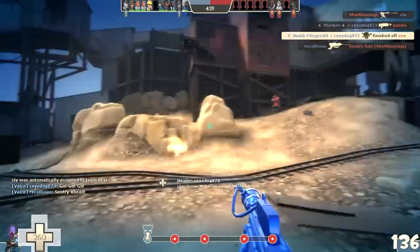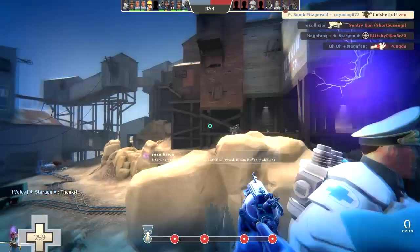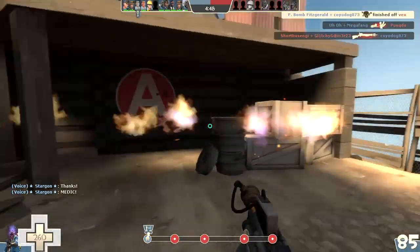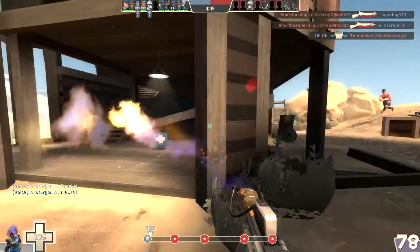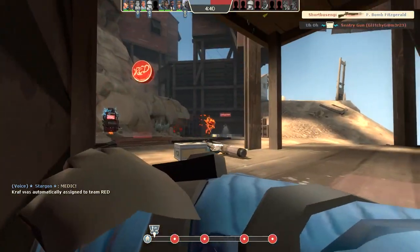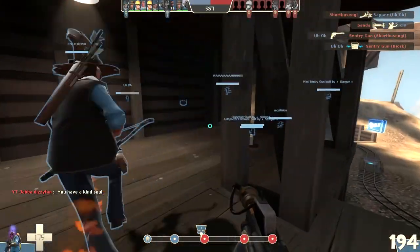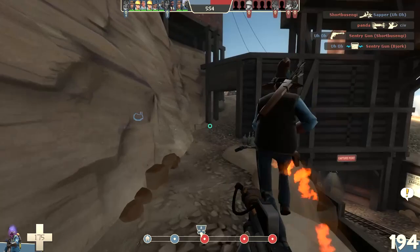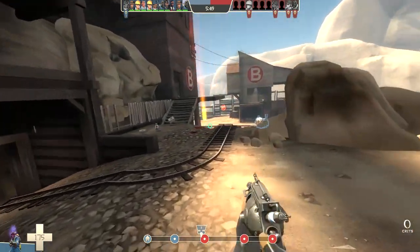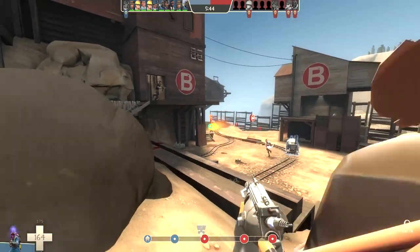Off to a good start. If I could get a couple reflect kills with the Nostromo, I'd be happy. Also hoping to get a crit flare kill with the Man Melter. I'm going to light this guy's arrow on fire — I always like to be passively helpful as a Pyro. I haven't seen a ton of spies so far, but I'm going to periodically just randomly flame the Engineer nests.